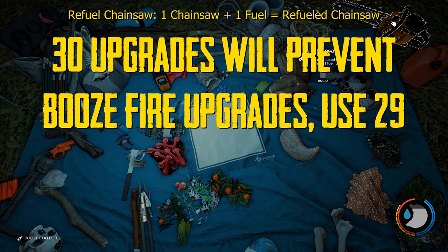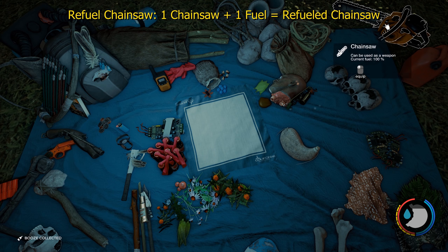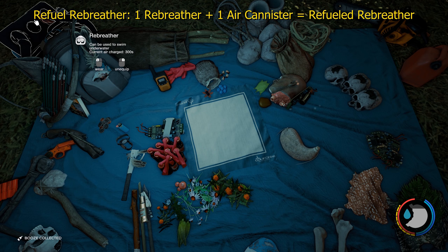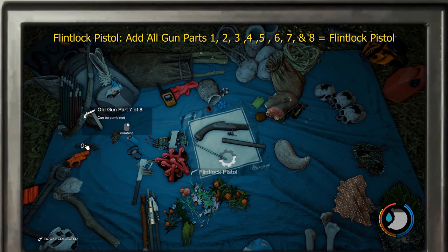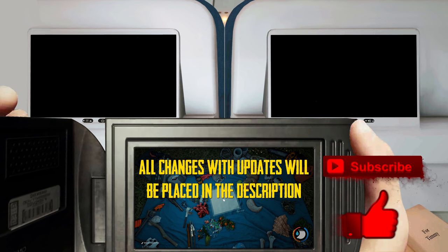I'll show you how to refill the chainsaw — just click on the fuel can and it refills it. Same with the rebreather — all you do is click the air canister and it refills. I'll also show you how to combine the gun — just add all the parts, and you've got a gun. If you know someone who will find this video helpful, send them this way. If you like this video, make sure you like and subscribe. Cheers.